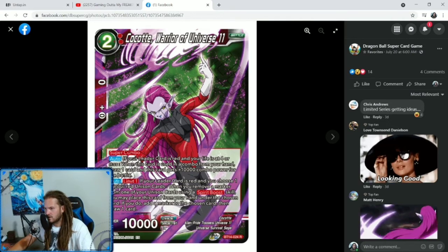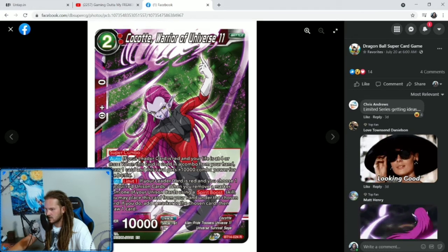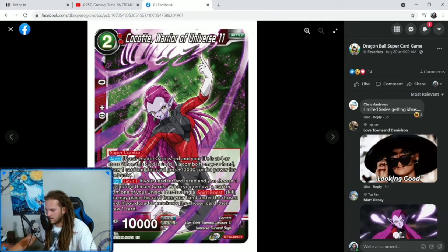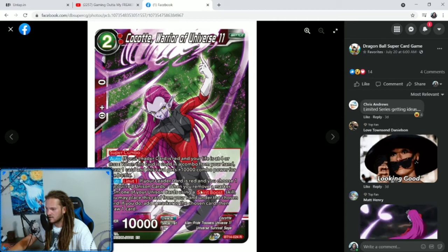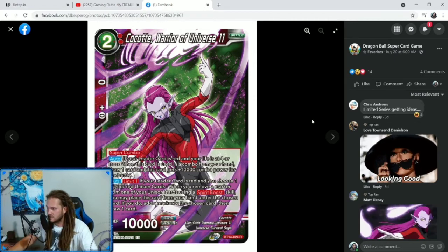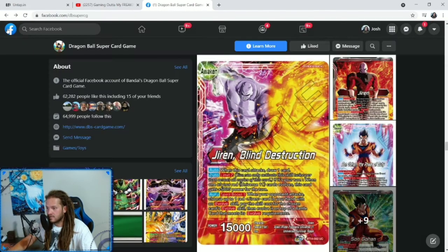Kakat, Warrior of Universe 11 — 2 specified red. This is our super combo. If your leader is ready and your life is at 4 or less, when this card is used in a combo from your hand, draw one card and this card gets plus 10,000 combo power for the battle — typical super combo text. And the new element: if your leader card is ready, choose one of your red Unison cards; when you remove a marker from one of your Unison cards using Spirit Boost, you may place this card from your hand under the chosen card. If you do, add a marker to the chosen card, then draw one card. These are our new super combos.